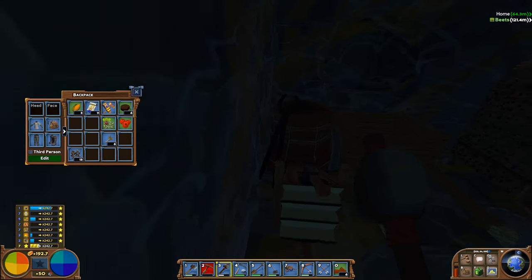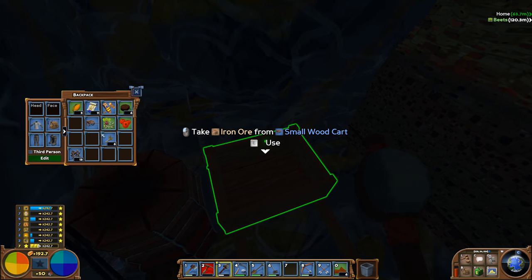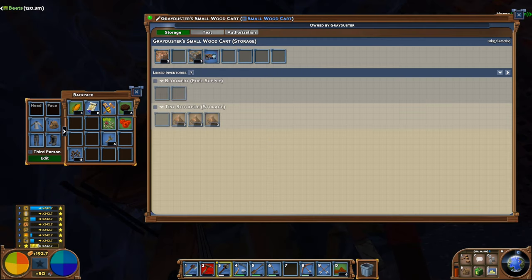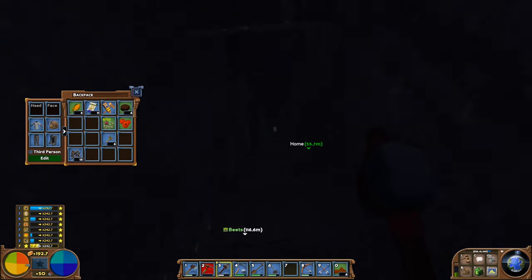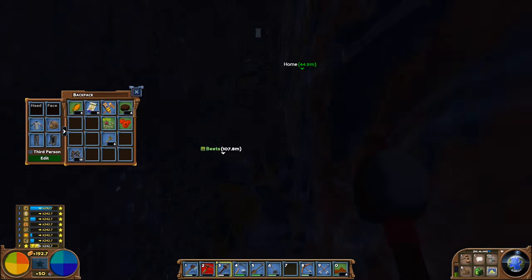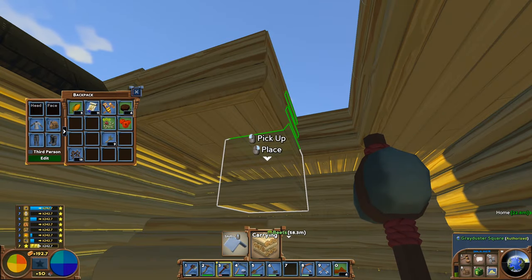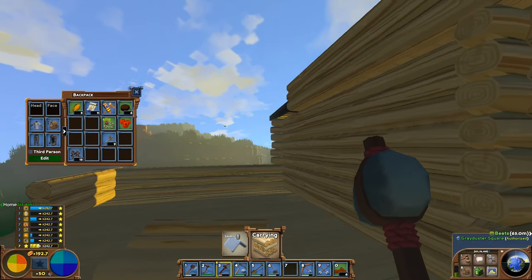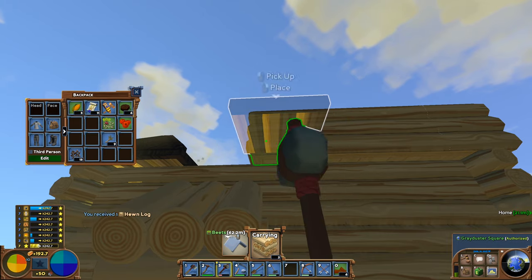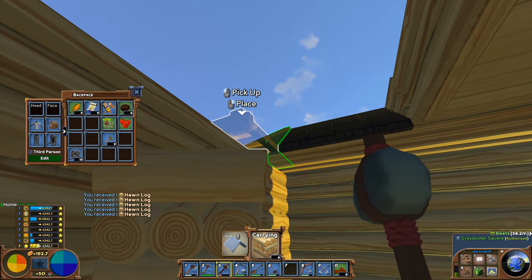That'll certainly help if I can carve out some room to store stuff down here. We will be able to use this large wood cart. For the time being, interestingly I could put a large wood cart inside a small wood cart — but I clearly won't be able to do that once the carts are full, otherwise we'd end up with infinite carts. Now filling in the roof upstairs when we're doing these rooms — instead of going for the flat roof again, I'm going to go for the actual roof blocks.